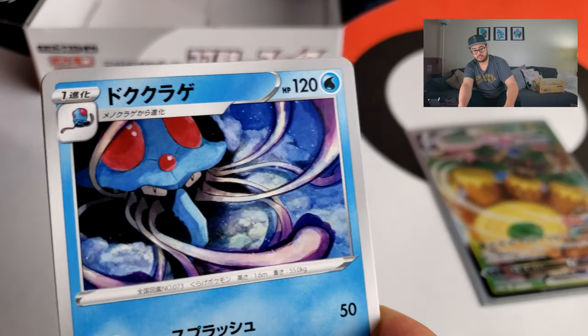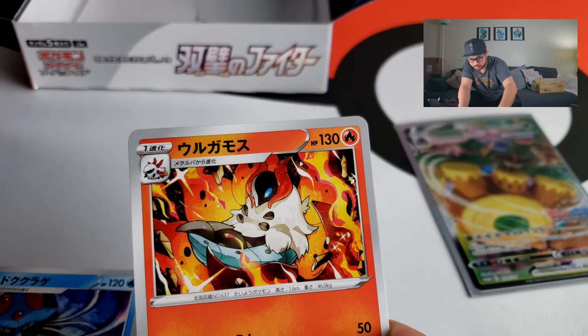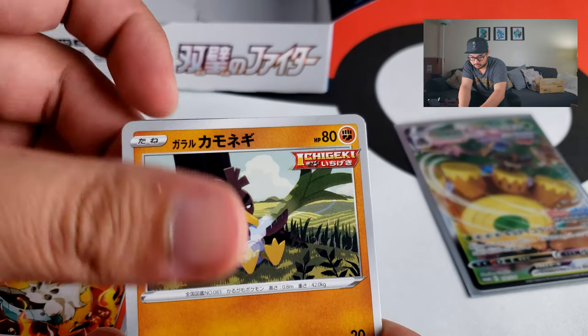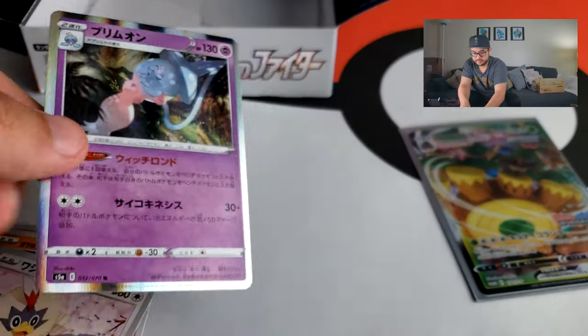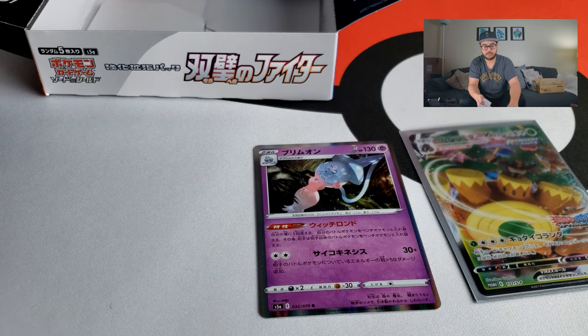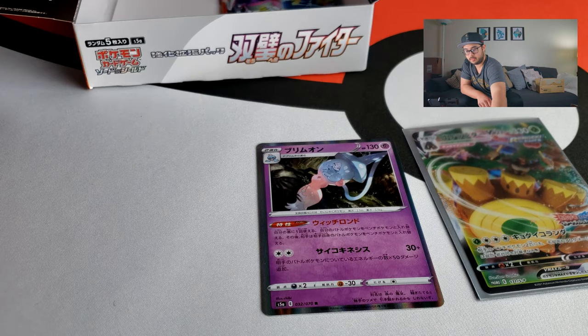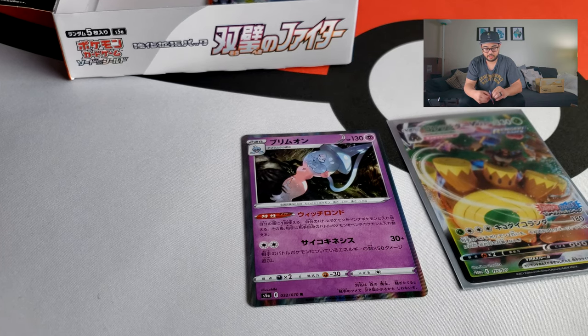Here we go — we got our Tentacruel, and what is this, a Larvitar? And look at this — that's a Galarian Farfetch'd, a Rufflet, and a Hatterene, which is a holo. So you're not guaranteed any holos or anything in any of the packs. Just one to the front. Some of these packs have nothing in them — Stoutland and Cosmog in that one, and that pack didn't have anything good.